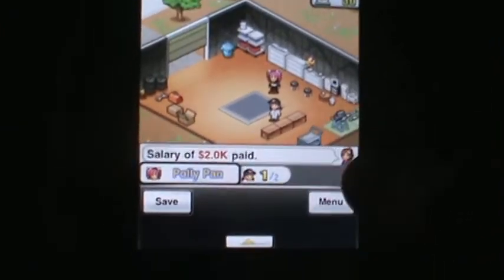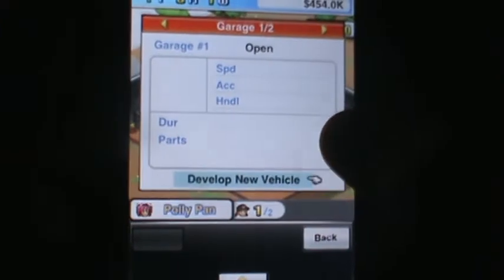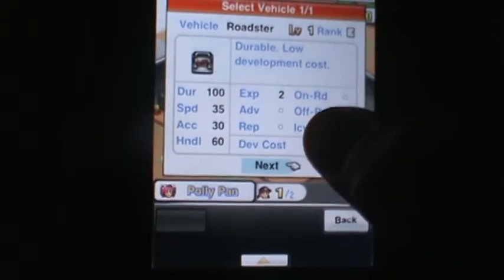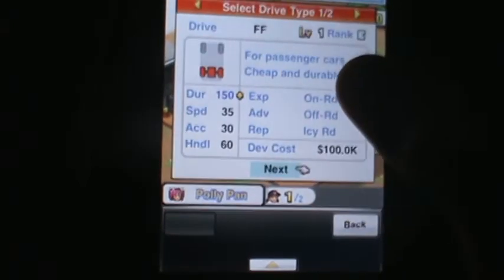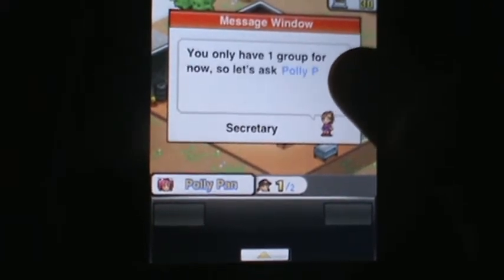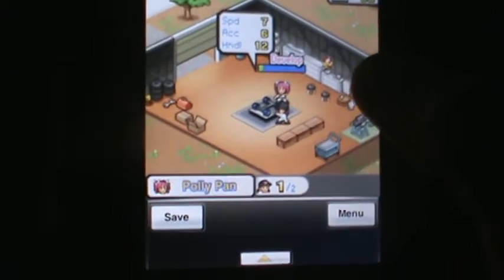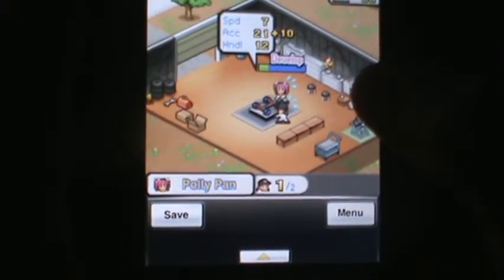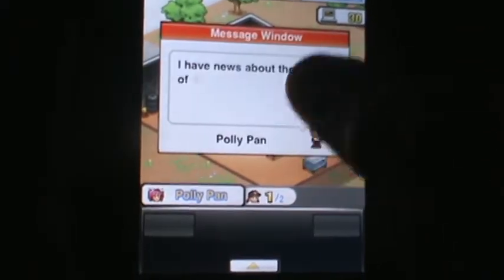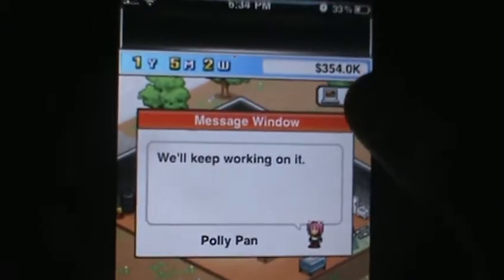I'm going to go ahead and show you guys a race. First I'll need to create my vehicle. Since this is barely the beginning, I don't have many features available. Right now I have to use a car that's for beginners, but later on you'll be able to buy better, faster cars. You can also upgrade your garage, buy items for your car, and improve your team, which will help you win races and gain more money.